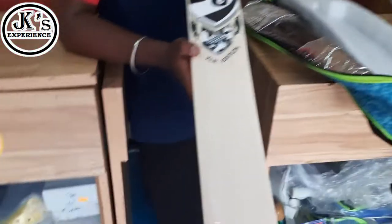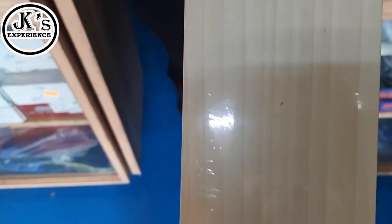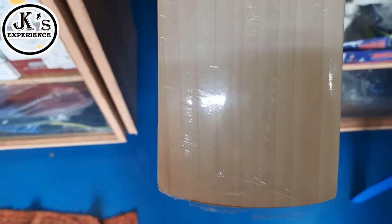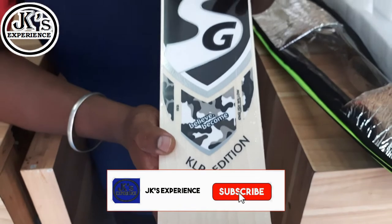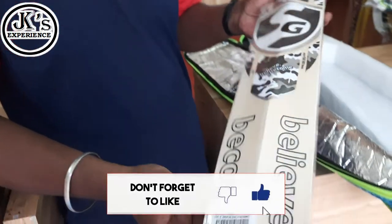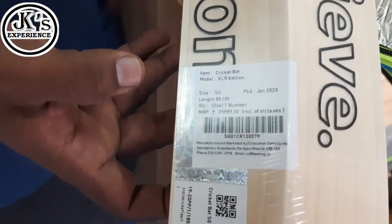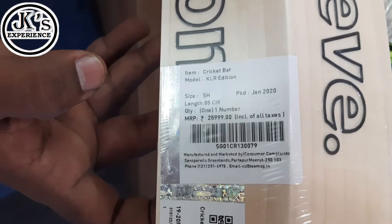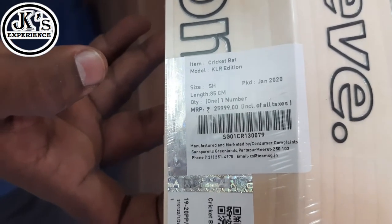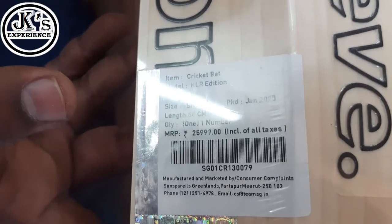If you look at the grains, there are a lot of grains. The cast is 25,999. If you look at the top of the bat, there are a lot of grains. The bat is also known as the cast.